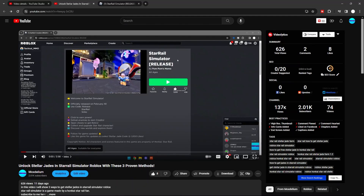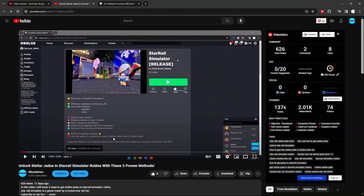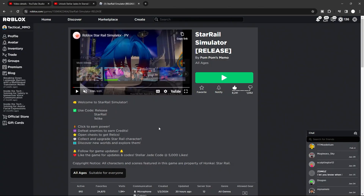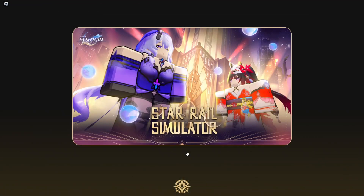What's going on guys, welcome back to the video. Today we're gonna be getting Ascension 6 in Star Rail Simulator. Before we start, make sure you check out my video on how to unlock Stellar Jade in Star Rail Simulator, with the three methods I show you guys in that video. Let's get right into it.